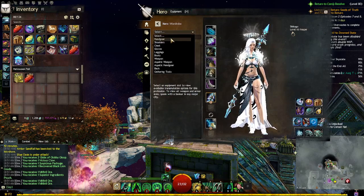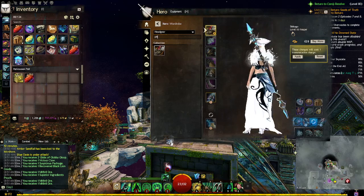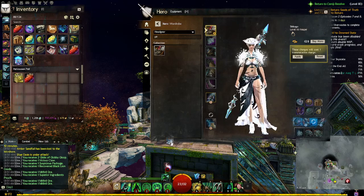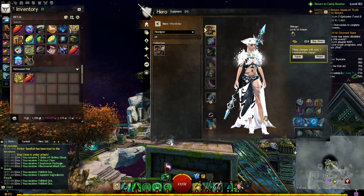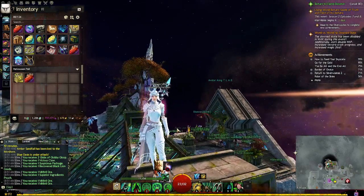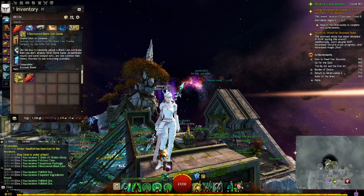Okay, headgear — Pirate Corsair Hat. I would love it, but it makes me bald. Why do all the hats make you bald? I have an eye patch so that's kind of cool, but why can't my hair flow down? Why? Also looking kind of cute — not gonna lie. Okay, here's number three — ready? Three, two, one.